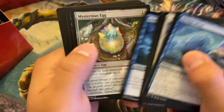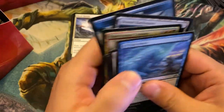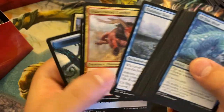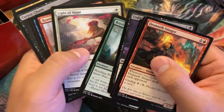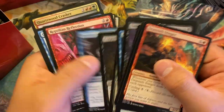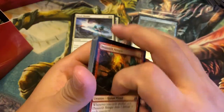Next pack — Quartzwood Crasher. Speaking of things that have Trample, I'd probably take that. It's pretty solid. These uncommons are okay — I guess Stinger pack one pick two. Rumbling Rockslide's not bad. It always depends on what colors you are, but the Crasher's not terrible.